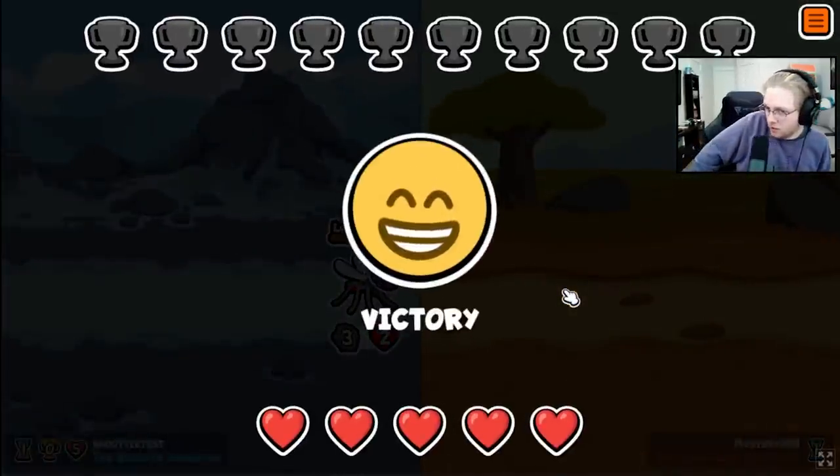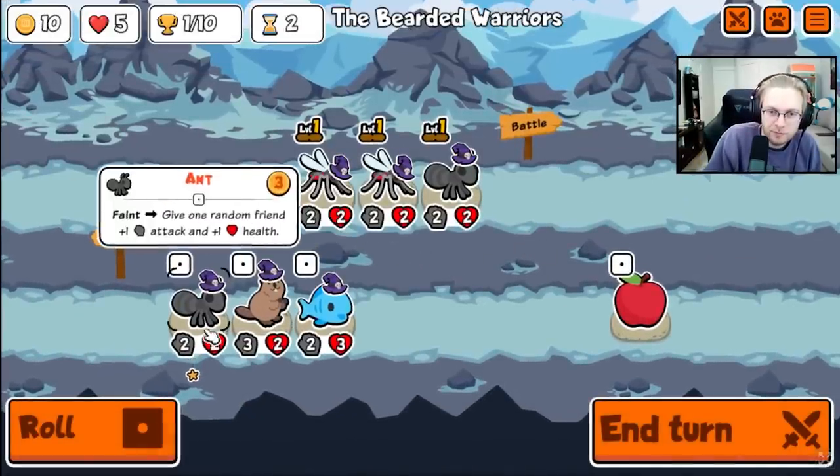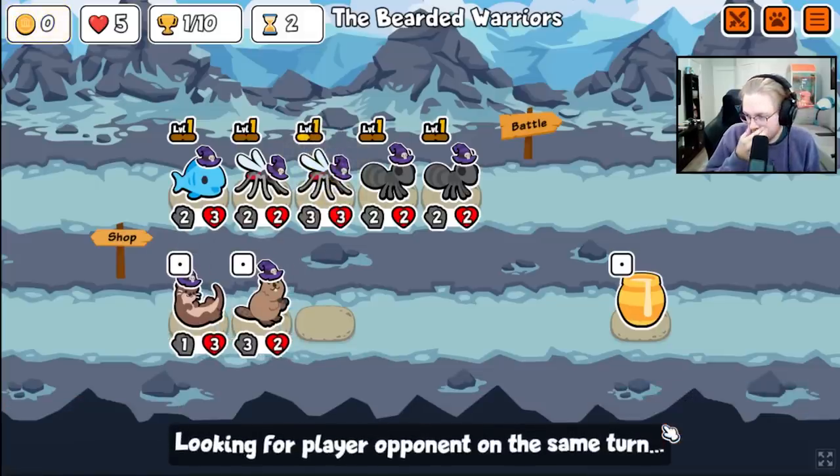Hey everybody, today we're checking out the Manta Shrimp, which has been added to the Turtle Pack. The Manta Shrimp works exactly like the Crocodile, except it targets the front pet, and it does 10 damage instead of 8. So basically, it's just another sniper to add to the arsenal, and it's really good.